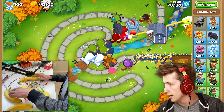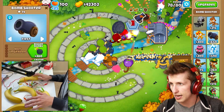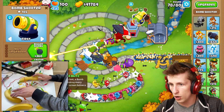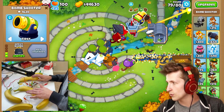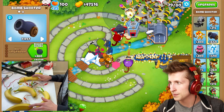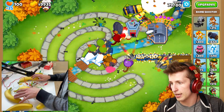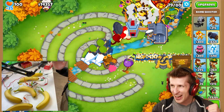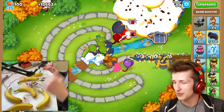I feel like a grandma. That was a lot of balloons that just got by. Let's get some more AoE damage — I want a bomb shooter because these next couple of rounds can be a little bit of a doozy. Put this right there. That's a lot of camo balloons, but luckily we're okay. It's round 79, we're almost at round 80. Bigger bombs, heavy bombs, level this guy up to max. Round 80 is right around the corner — let's go! We're gonna beat round 80 using only bananas!